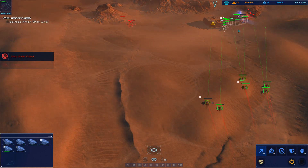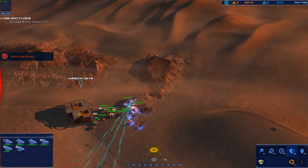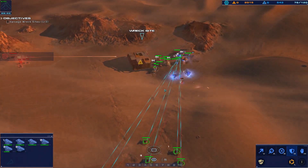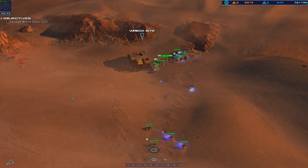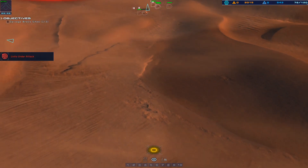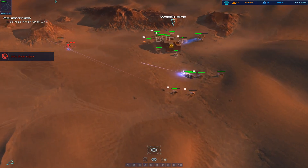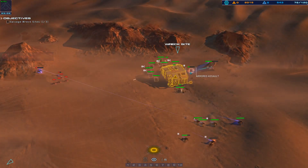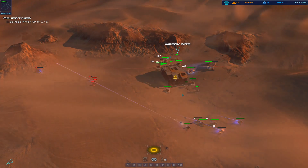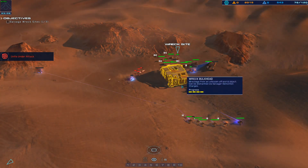Salvager destroyed. Alter fire — strike craft. Don't move. Armor vehicle taking effective fire. Be advised — tracking hostile. Hostile range craft destroyed.